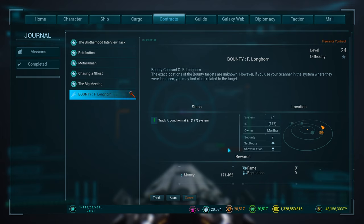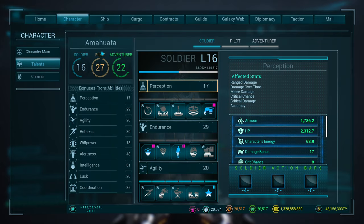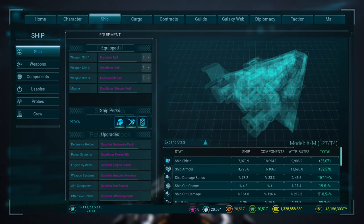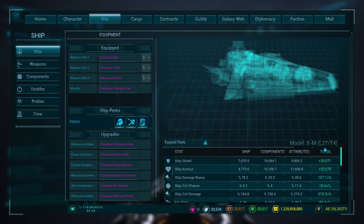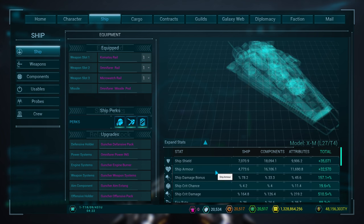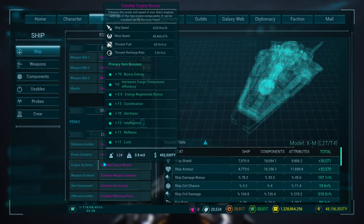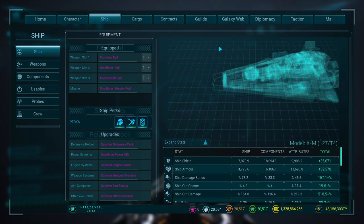Even when you're doing lower level ones, like this one, which is a level 24 with a single gray star difficulty. I am level 27. My ship is sitting with all level 24 stuff — just epic. I don't have Legendary yet; I am working on it. But my ship itself is maxed out. I can't get any better with it. It's 27, with Tier 4 and the upgrades. I added a third weapon slot to it and an offensive holder, so it is the best I can get.